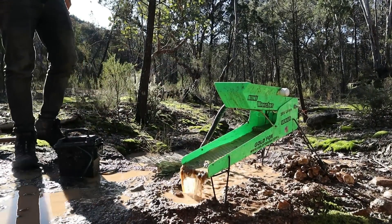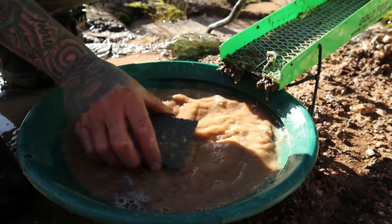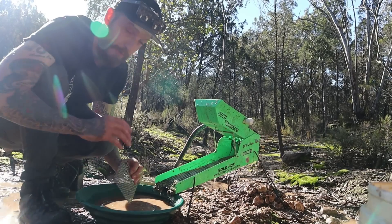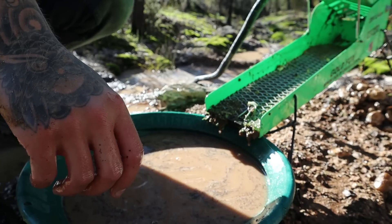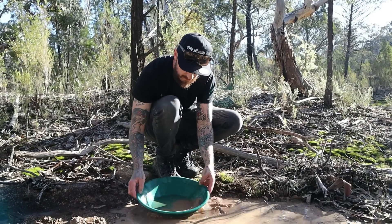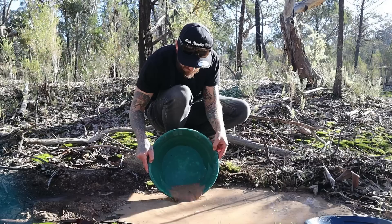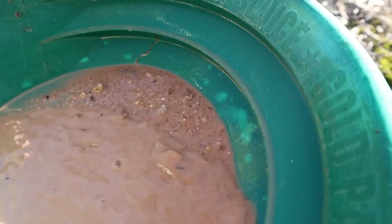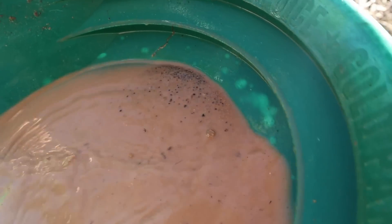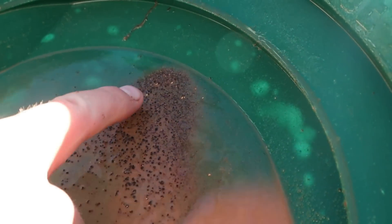It's getting pretty late in the day, so we're going to do a full clean out and see what we've got. I want to do just the top miner's moss on its own to see how much gold we got from those two buckets that landed at the top of the sluice, and then we can do the rest at home on the miller table. This is just the top piece of miner's moss, and those little tiny test pans indicated we should see some coarse chunky black sand like that. There is gold in it — they're nice little flakies.